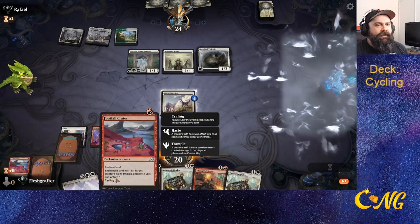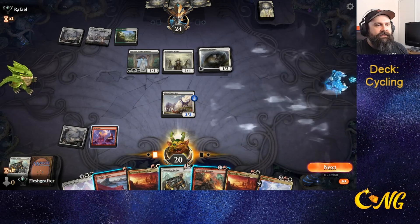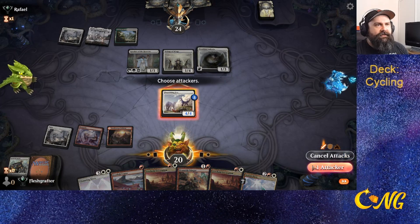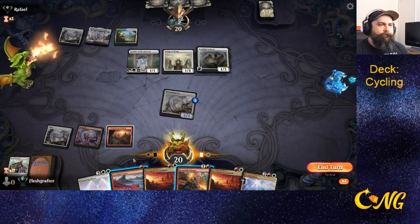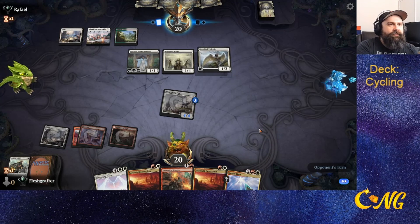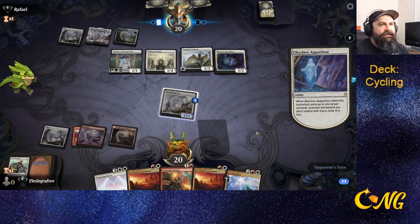We need land — come on deck, give us land! There we go. We go for red and attack in. We'll apply the Footfall Crater because I feel like I'm going to need the trample. The opponent just got a Skyclade — that's something I was a little worried about.